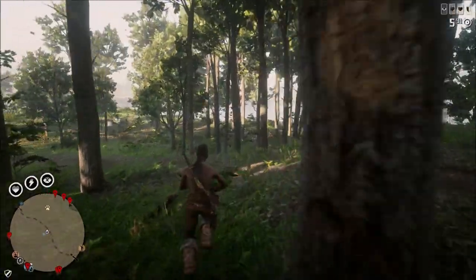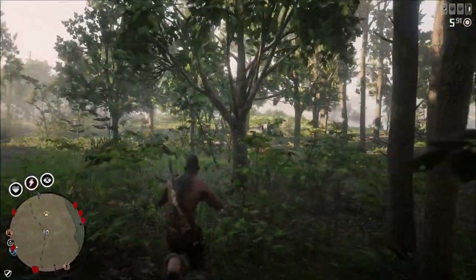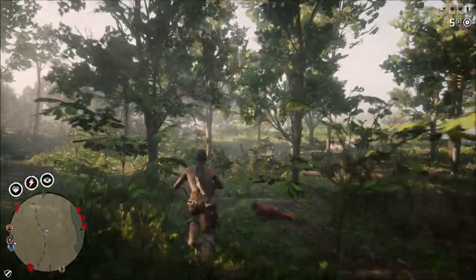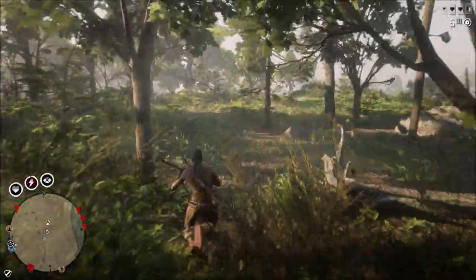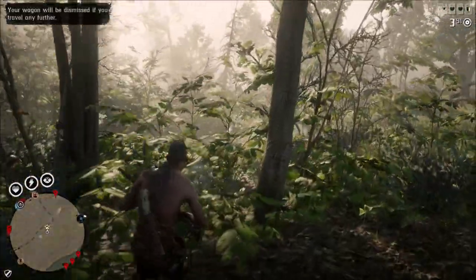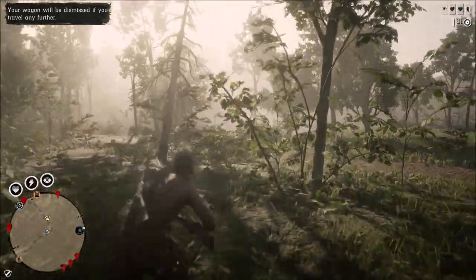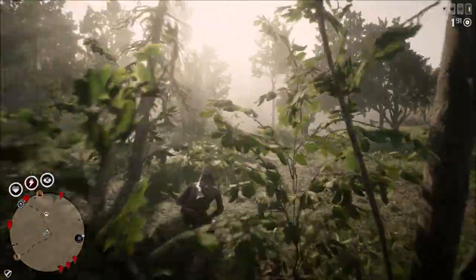Me and my buddy have been finding several legendary animals lately when we're out just doing things. He's been letting me kill most of them, but I told him to go ahead and kill this one because he had not killed a free roam legendary animal yet. So I told him to kill this one and get himself a nice fancy coat from Gus. And you guys will see it here in just a second as he gets on horseback and goes by.